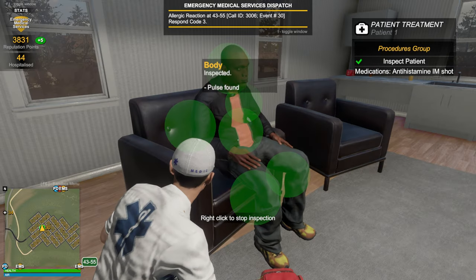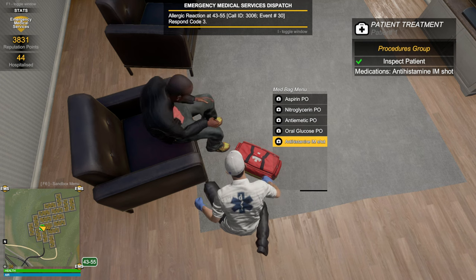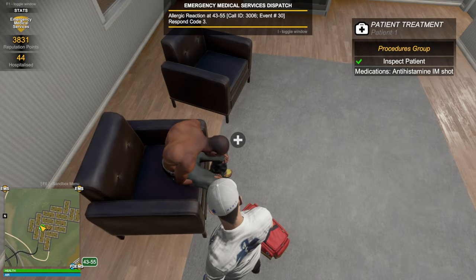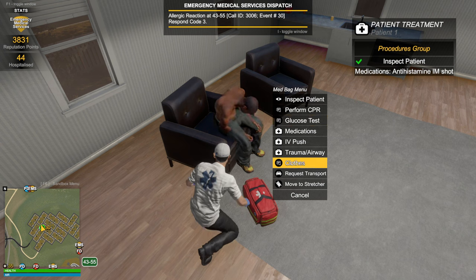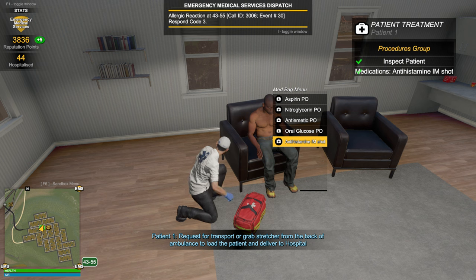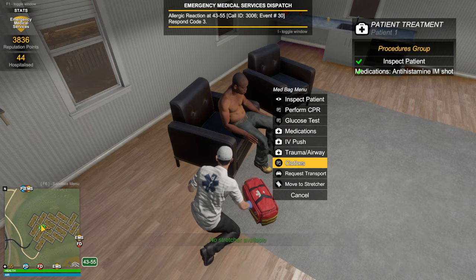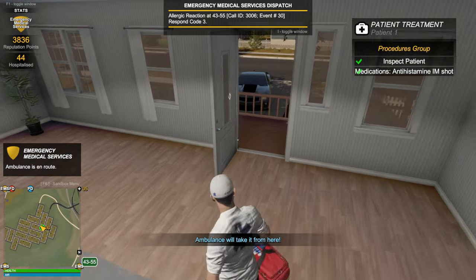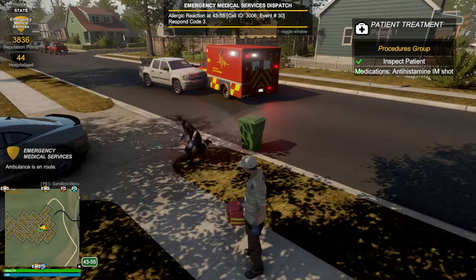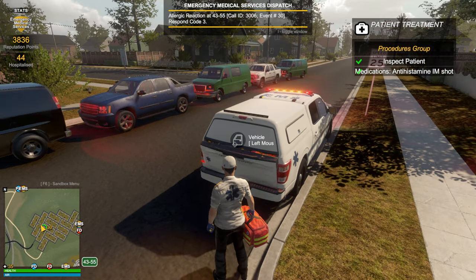We're gonna inspect the patient. We're gonna give an antihistamine shot. We have to remove his clothes to give him a shot, apparently. Medication is the one at the bottom. Okay, we gave it to him. Now we've got to request transport. I'm curious - if I hit 'move to stretcher,' it is gonna detect that no stretcher is available. I suppose the advantage of the truck is that if I don't want to transport people to a hospital and just want to respond to the call-out and help them, the truck is useful for a paramedic in that regard. I'm gonna give the truck for the paramedic a pass.